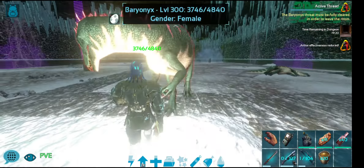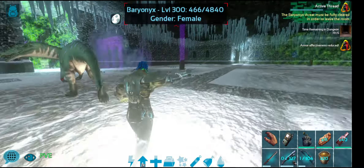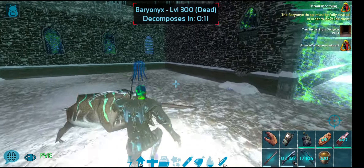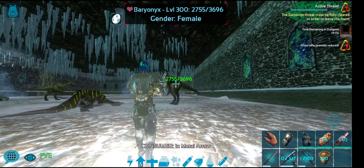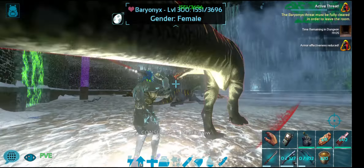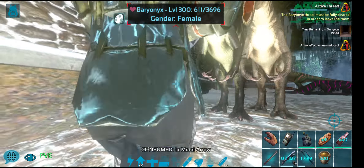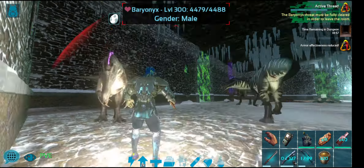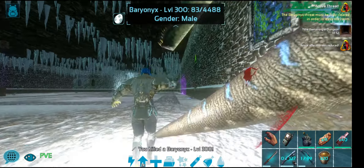Barry, where are you going? Come here for your death! It's so annoying when they keep running away and you just want to get that kill in. And he's on me - sword out! That's why you don't use a long range weapon in close quarter combat.